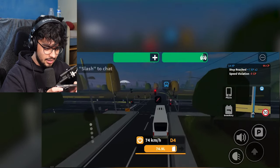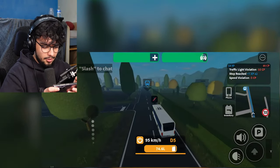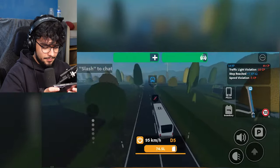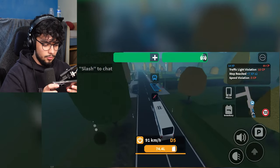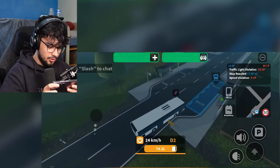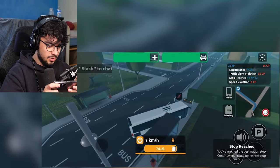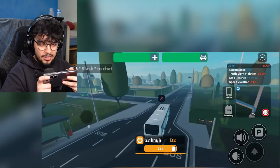There's a red light but I'm going through it because I'm rebellious. What speed am I going — 95 kilometers an hour, that's just how we do. Brakes — oh no, swerve it in. Thank you very much. I think that's pretty good parking, honestly, for a bus driver.